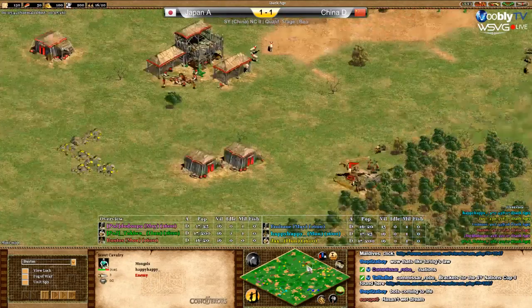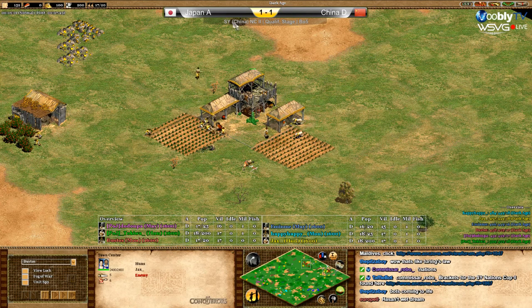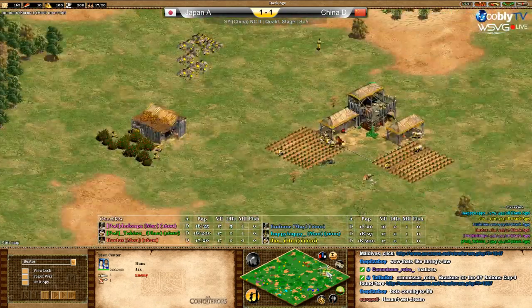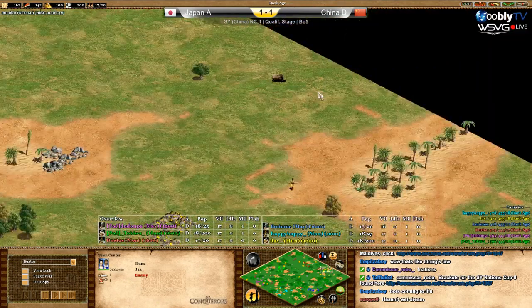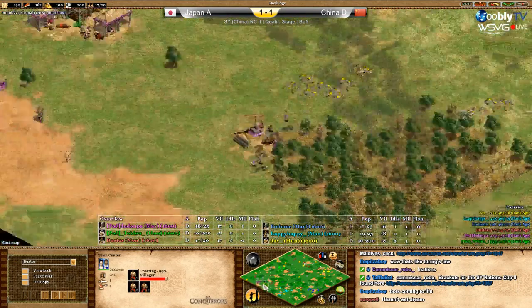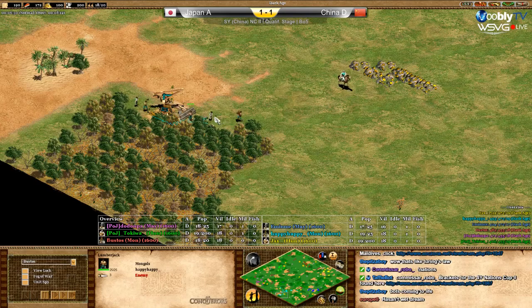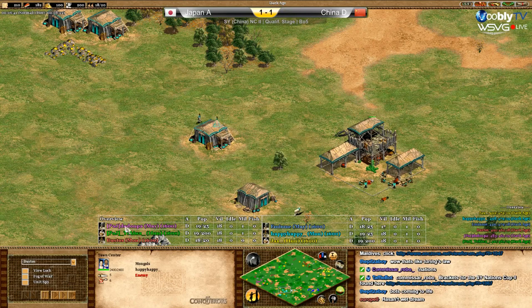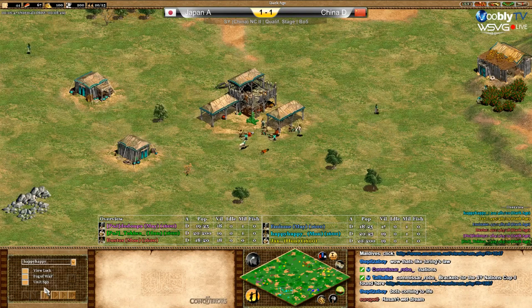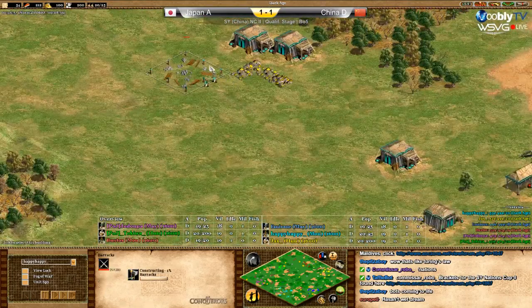The red scout went down into the yellow town center - he ate the TC! The scout is dead, but it cost yellow two sheep, so he got something at least. Now the yellow scout is next to red's TC. I'm trying to check if any of them is going for a drush - I don't see any barracks yet. I think teal is going to go drush - he already has six on wood.